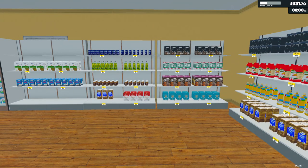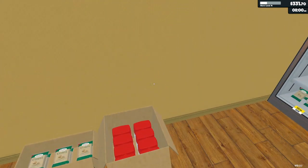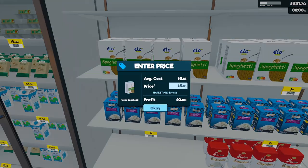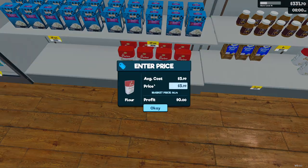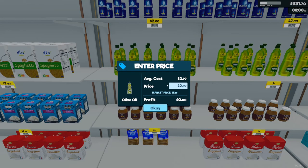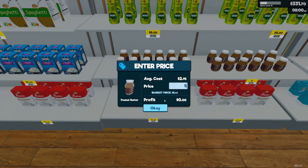Is that everything? One, two, three, four, five, six new products — yeah! A lot of money to spare, I might just fill that up. I'm going to set some prices — spaghetti market price $6.60, I'll set it at $7. Rice market value $6.90, set at $7. Rice market value $6.78, set at $7. Rice price $2.78 — we'll go $2. Peanut butter $5.40 — we'll go $5.